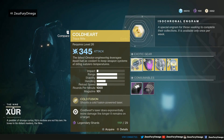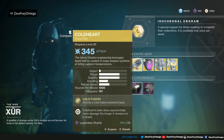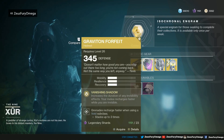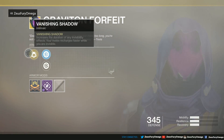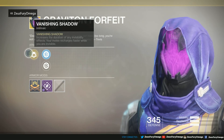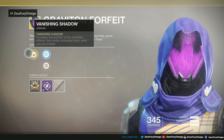It's great in raids and great in PvP — a good weapon for all occasions. Next up, the Graviton Forfeit — a helmet for Hunters. Everybody knows this beautiful helmet. With Vanishing Shadow, it increases the duration of invisibility effects, and your ability energy recharges faster while you're invisible. Pretty nice. It has plasteel and restorative mods, and a void ordnance mod with plus 5 defense.